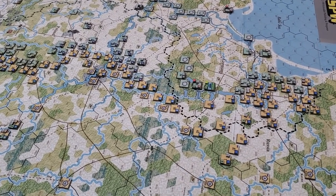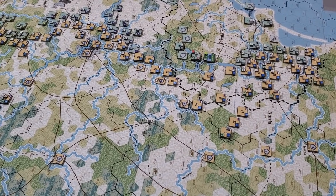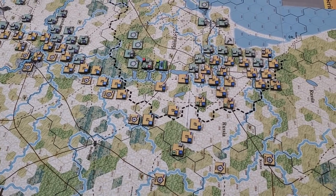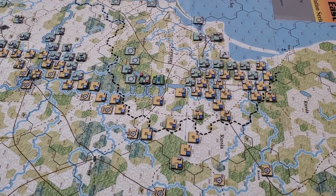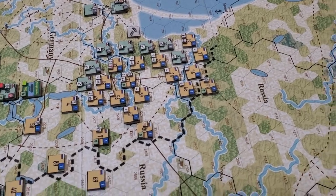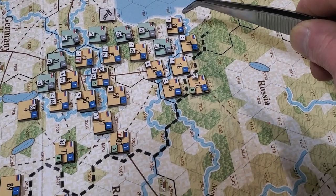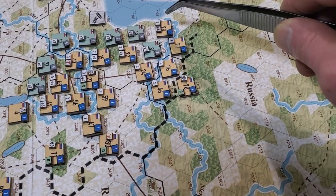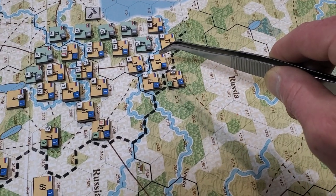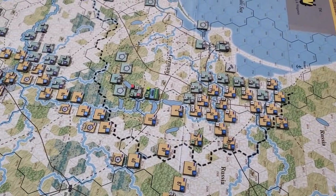I'll go through the strength points for both sides so we can get a good idea of what's going to happen. This will be the last turn coming up. I'm not doing any combats for the first army. I was really happy I was able to help this guy out — he was in deep trouble. I shifted a couple of strength points over to here, then one strength point over there, then shifted a couple more over.